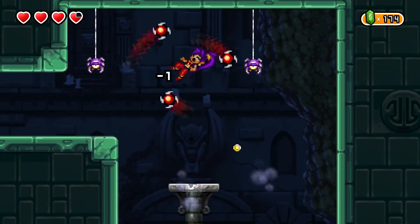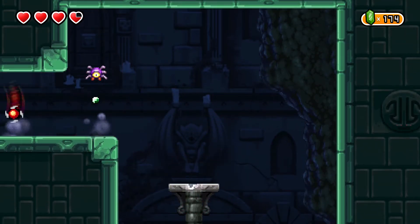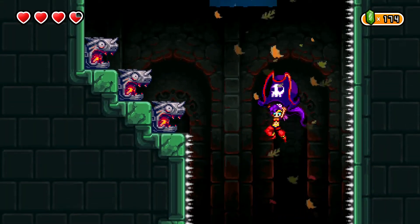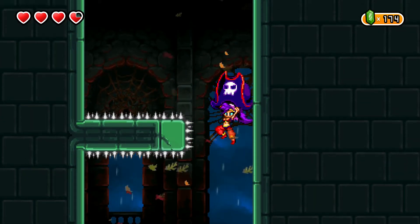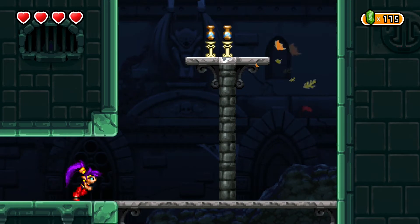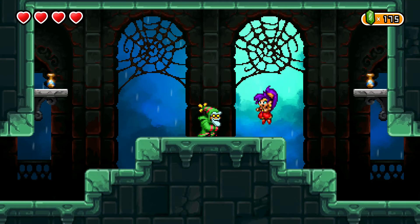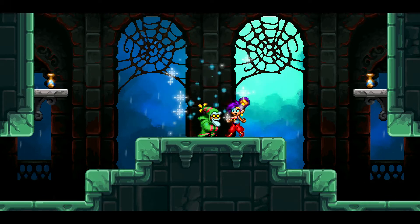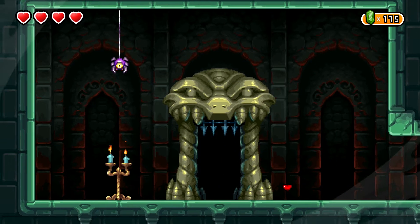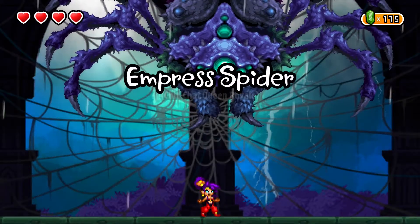I'm gonna face the boss at full health if I can. Those darn spiders — annoying little buggers. Up we go. Look out for the spikes. And there's the save guy. Time to take on the second boss of the game.